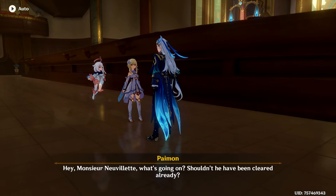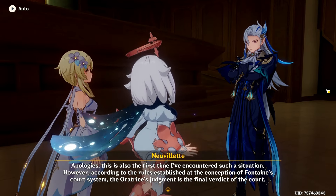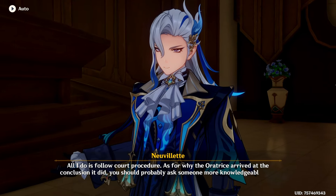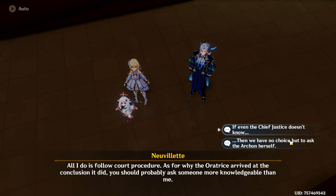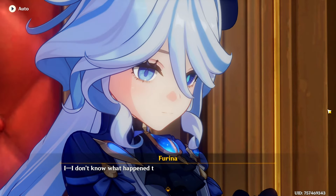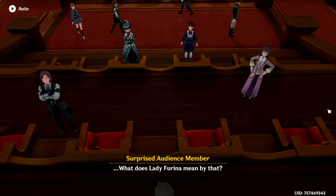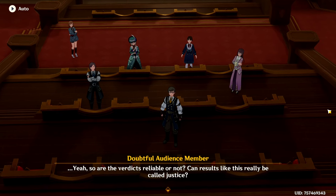Hey, Monsieur Neuvillette, what's going on — was she cleared already? Apologies, this is also the first time I've encountered such a situation. However, according to the rules established at the conception of Fontaine's court system, the Oratrice's judgment is the final verdict of the court. All I do is follow court procedure — as for why the Oratrice arrived at the conclusion it did, you should ask someone more knowledgeable than me. If even the Chief Justice doesn't know, then we have no choice but to ask the Archon herself. Why are you looking at me? I had nothing to do with it — I don't know what happened there either. She's very uncomfortable. But that's impossible — didn't she create the Oratrice herself? So are the verdicts reliable or not — can results like this really be called justice?